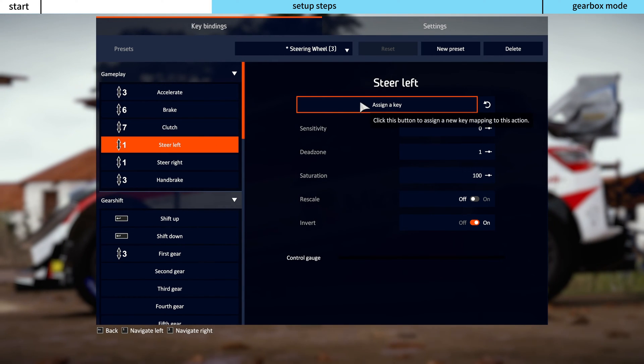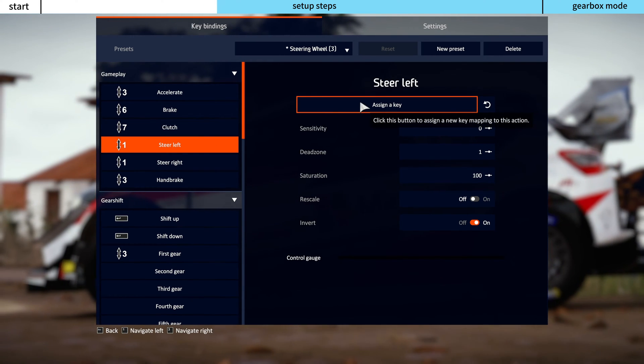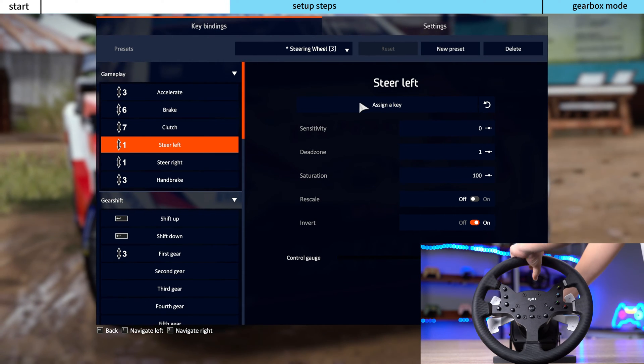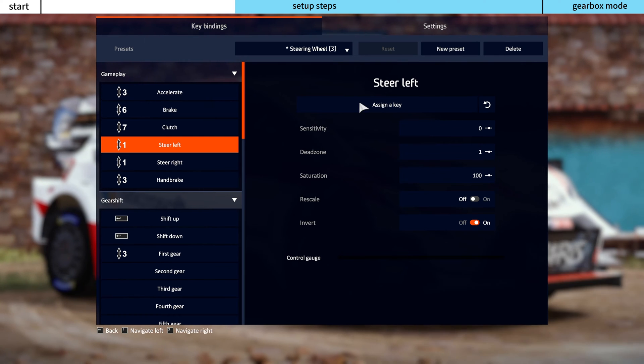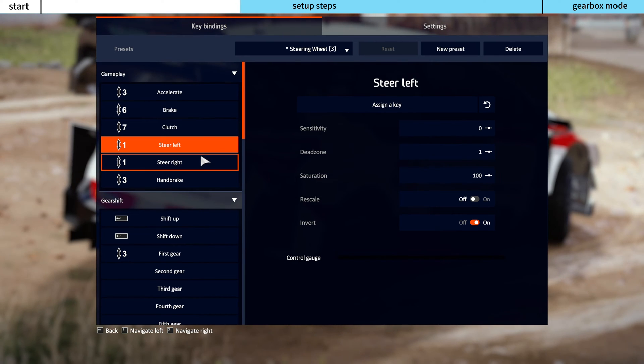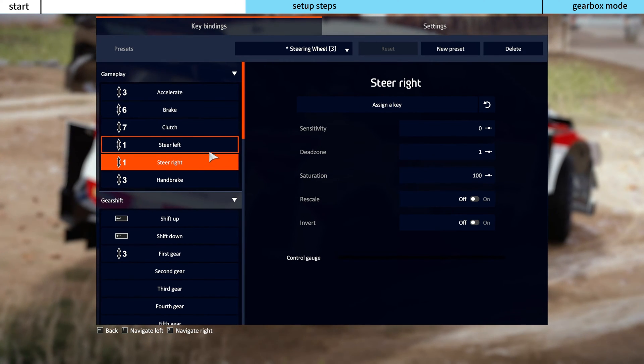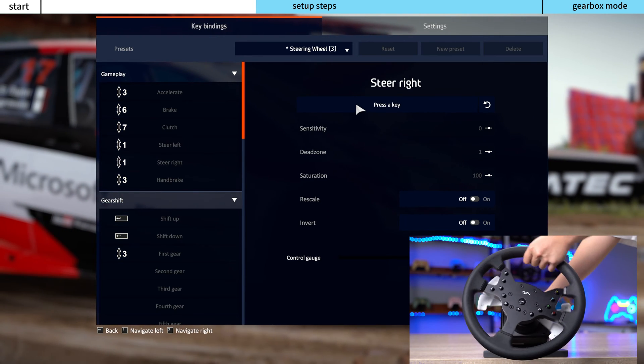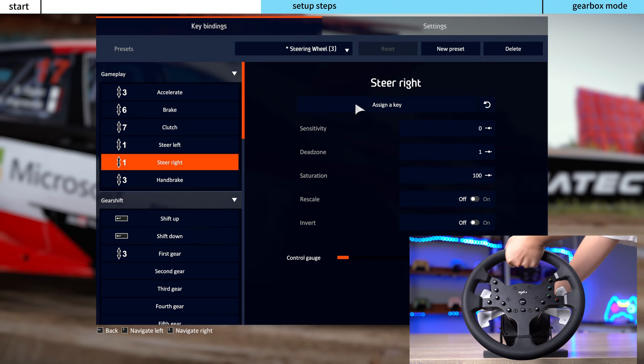Click Steer Left, then click Assign a Key and turn the steering wheel to the left until the page prompts a change, then return it to the center. Click Steer Right, then click Assign a Key and turn the steering wheel to the right until the page prompts a change, then return it to the center.